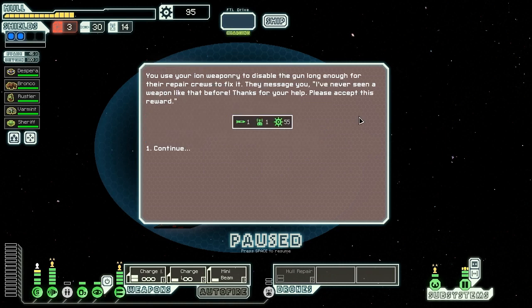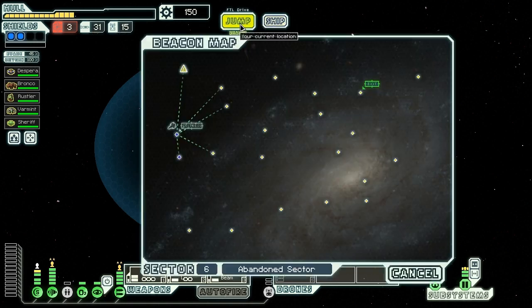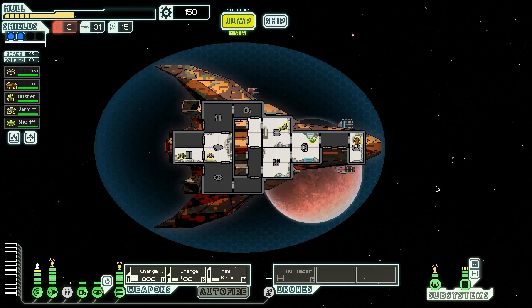We use our ion weaponry to disable the gun long enough for the repair crews to fix it. They message us saying, "I've never seen a weapon like that before. Thanks for your help — please accept this reward." One missile, one drone part, 55 scrap. Good scrap rewards, not good fuel rewards unfortunately. So actually, before we jump to the next beacon, I'll be right back — I'm out of water and I need some more. Here we go — much better. Let's keep moving here.